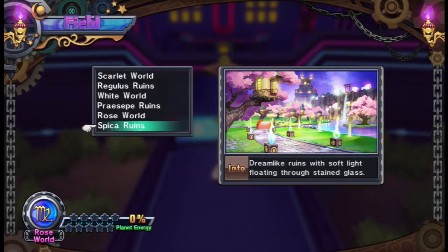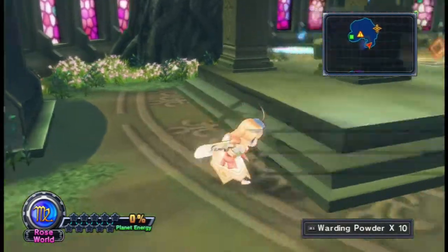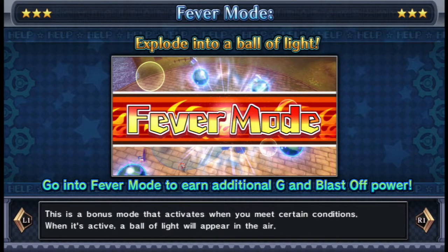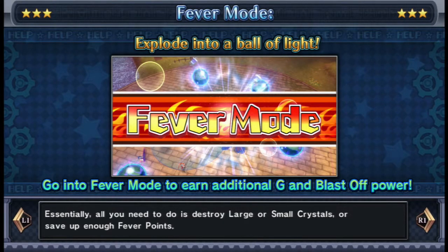Spica Ruins - dreamlike ruins with soft light floating through stained glass. Ruins is where all the happenings happen. Right off the bat there's an event in our face, and more tutorials. Fever! They changed the Fever mode song by the way - in the Japanese version, and I'm fairly sure they did in this one too. So how do we get into Fever? Actually I never used this in the Japanese one. You have to destroy crystals or save up enough Fever points.